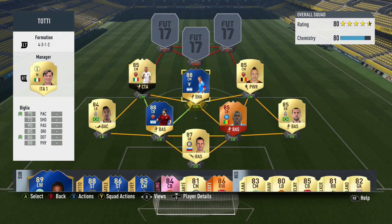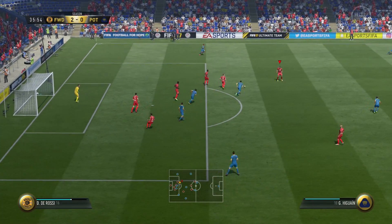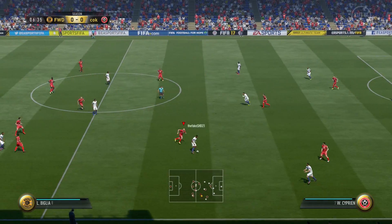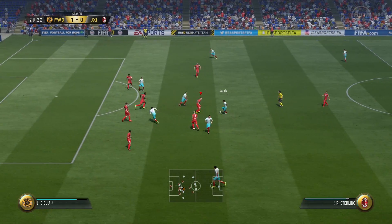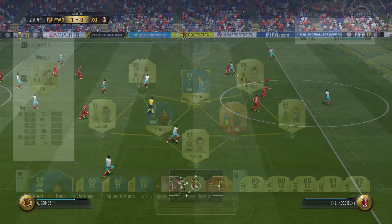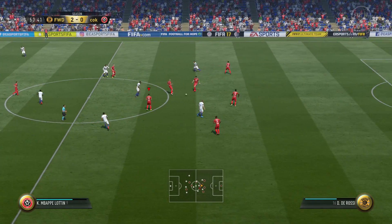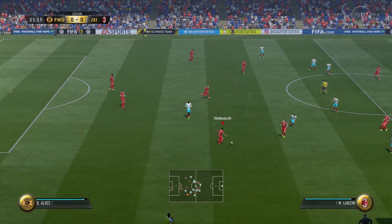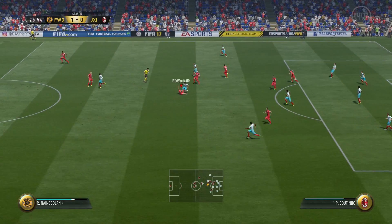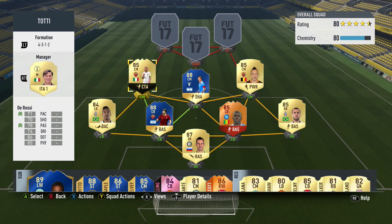De Rossi does that very well, as does Biglia. Biglia's passing is superb — 90 rated — and 85 dribbling means he's confident and comfortable on the ball. His shooting and pace are decent and he has high defense and high physicality. Nainggolan brings 81 defense, 84 physicality, decent dribbling, passing, and nice pace and shooting. All of these guys, no matter where they find themselves on the pitch, will do a good job, giving you versatility in midfield.